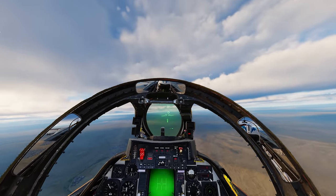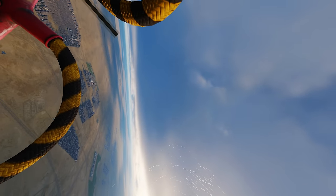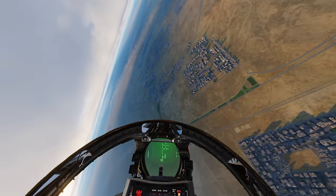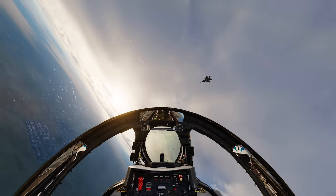He's got my six for sure. Extending away. Okay, he's dropping his nose way below me, so I'm going to use that to roll around him and see if we can force an overshoot, or at least neutralize into a one-circle — which is actually working. He's out in front.